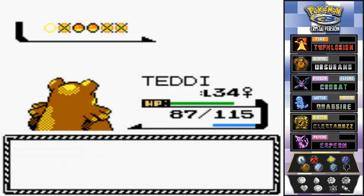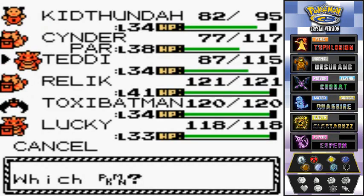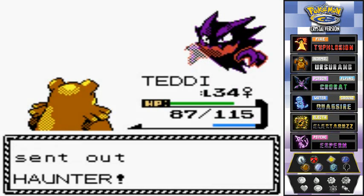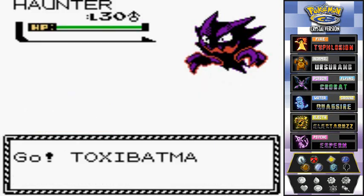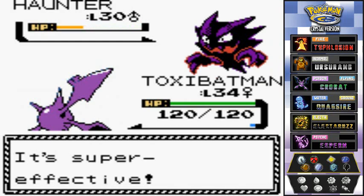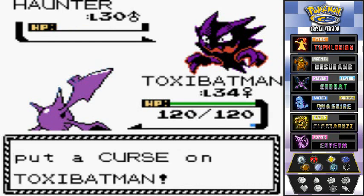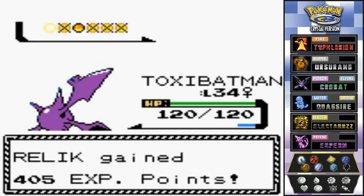Teddy looking like a beast - I think I should change his nickname to Teddy Beast now, maybe. Anyway, Toxic Batman - I'm gonna show you how this Toxic Batman works. He's coming out with his Haunter, I'm coming out with my own Toxic Batman. Fully evolved Bite attack - yeah, don't like those dark type attacks, huh? And why would you do that?